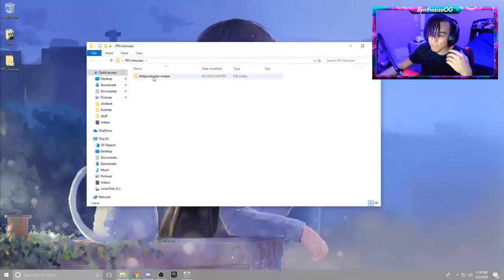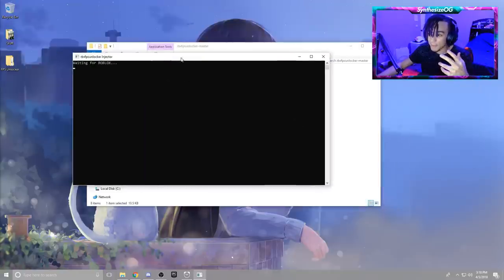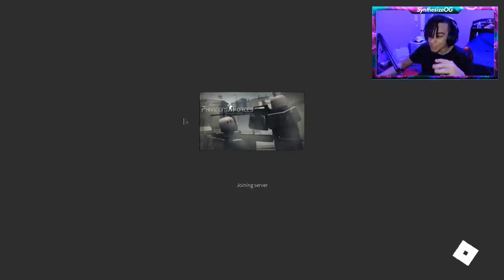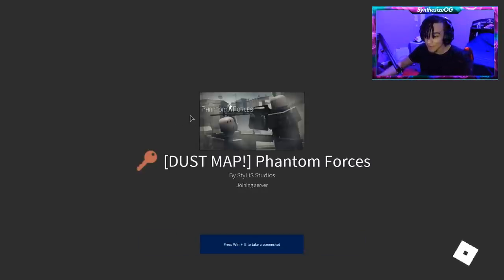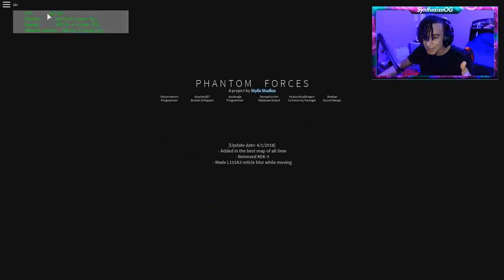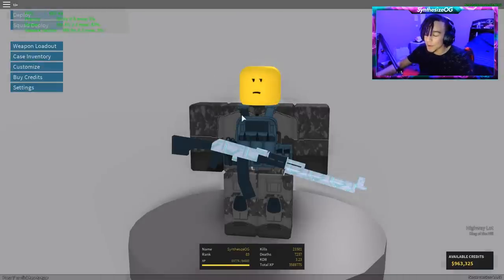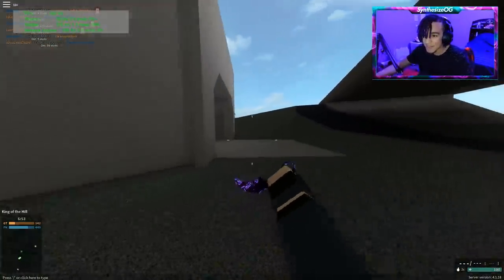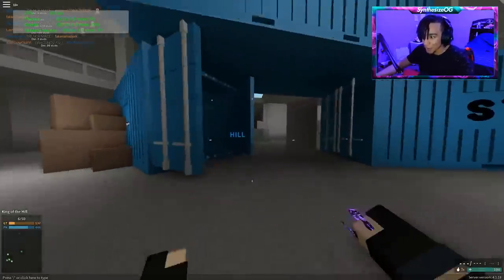I'm going to quickly open up my FPS Unlocker folder, open the injector, which opens up the command prompt - it'll say 'waiting for Roblox.' Then go to Google Chrome and press Play. Once in the game, press Shift-F5 to see how much FPS you're actually getting. Now we're on the loading screen - pressing Shift-F5 and we're getting 700, 800, 900 FPS right now. It might have hit 1,000! We're basically playing Roblox at around 500 FPS on the loading screen. It usually goes down, and since it runs on the CPU - if it ran on the GPU I'd be getting straight 1,000 FPS. As you can see, we're getting basically 170 to 200 FPS while playing Roblox, which is like unheard of.